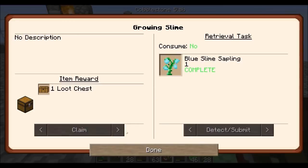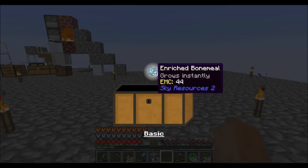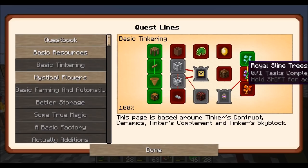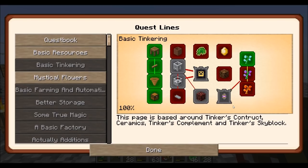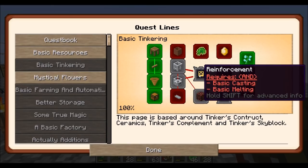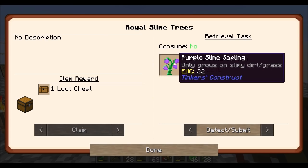So that's a quest. The reason I'm doing this quest is that if I do this quest and Royal Slime Trees, that will get me towards Tool AoE, which is the quest I need to complete the basic tinkering chapter, which will unlock the next quest chapter. I also need to do reinforcement, which requires basic casting and basic melting. But let's get the ball rolling.